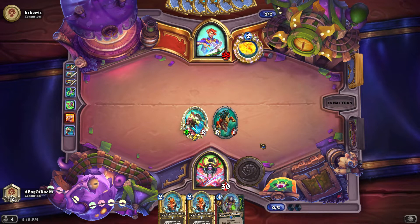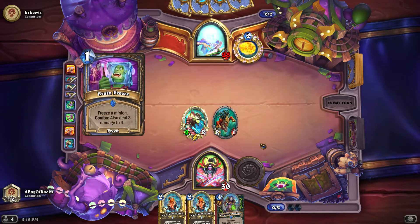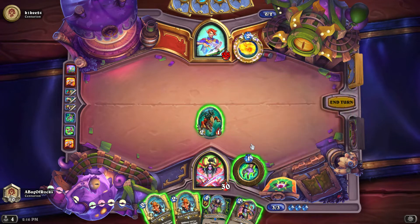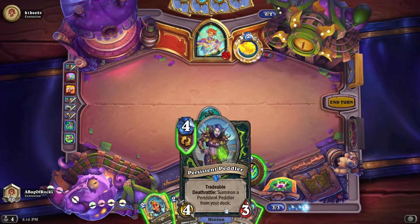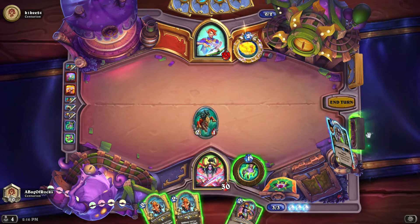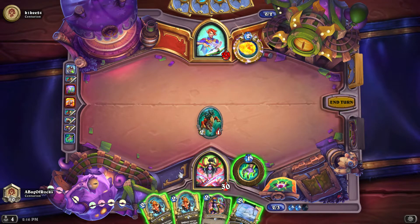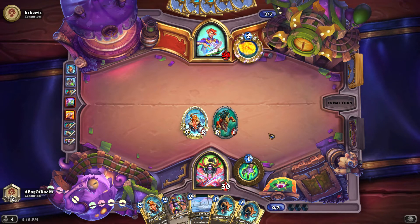Maybe they will play some more minions. They've got the 3-5 that Hero Powers every enemy, and they may have something like a Wand. I'm not really sure what other minions they've got. This is obviously going face - no question about that. I think I'm going to trade my Peddler and then play a Ram Commander. There's really no reason to play out the Parade Leader. Go to Strife is not really good with just one minion on board, so Ram Commander's coming out.